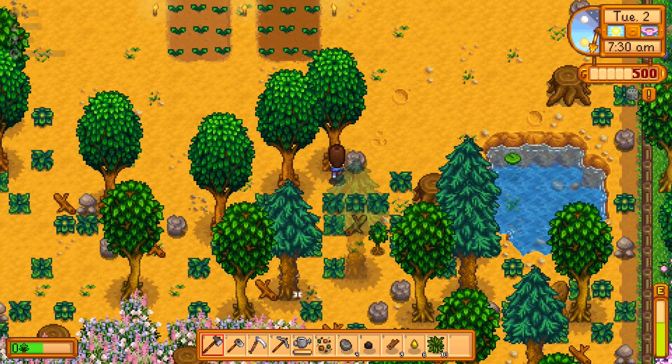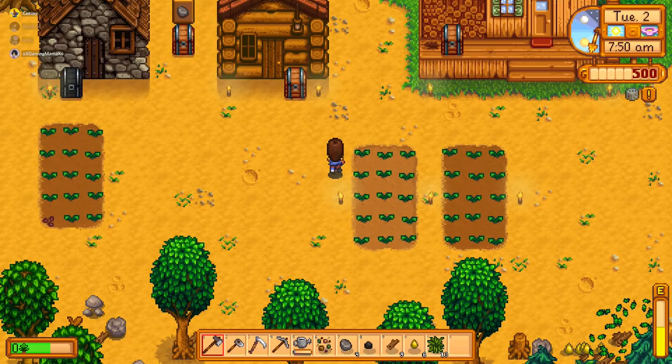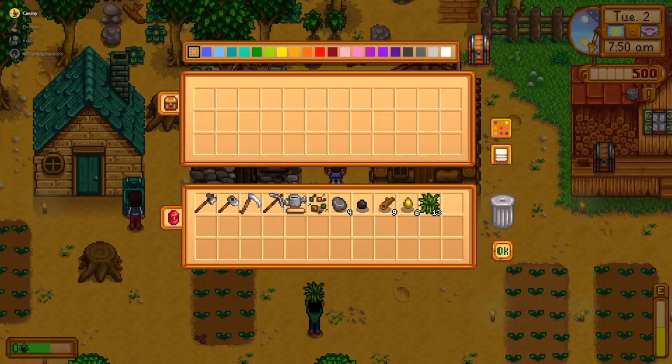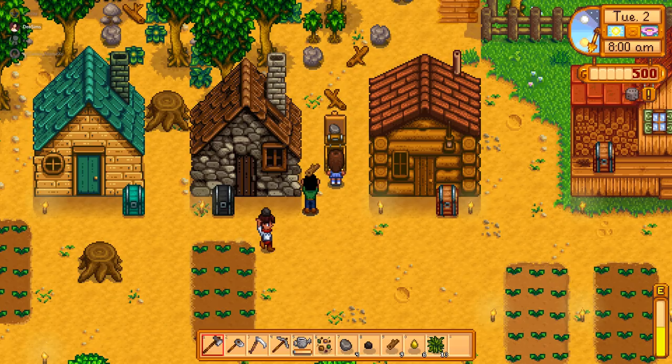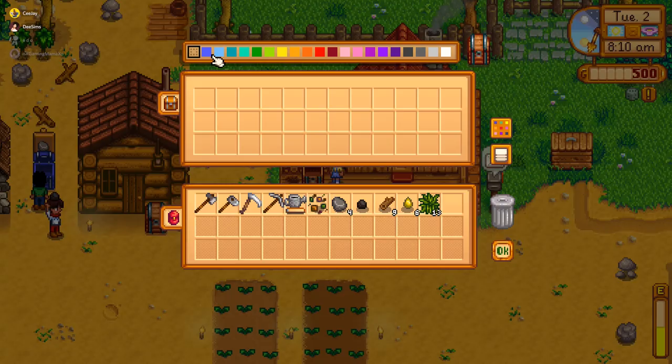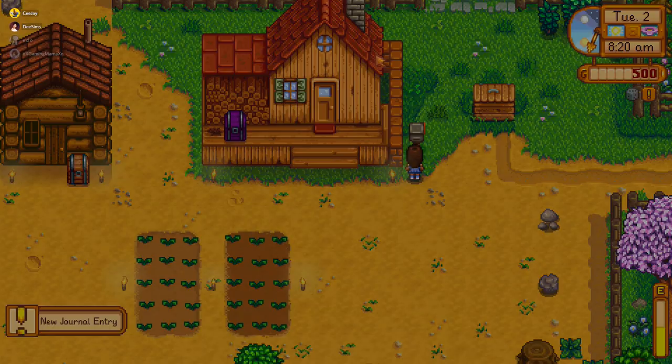All right, so we should get enough wood to make a resource chest. I already made it. Where is it? Oh, it's so cute — it's got the rock on it. What color is resources? Let's make it orange. Ooh, that's ugly. Blue. That's the resource chest. We're gonna make ours purple.